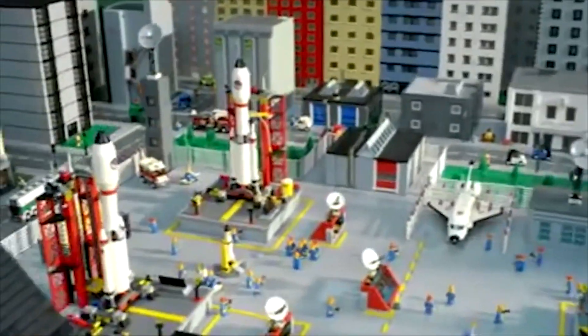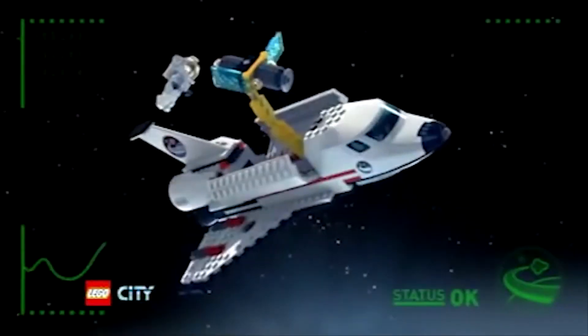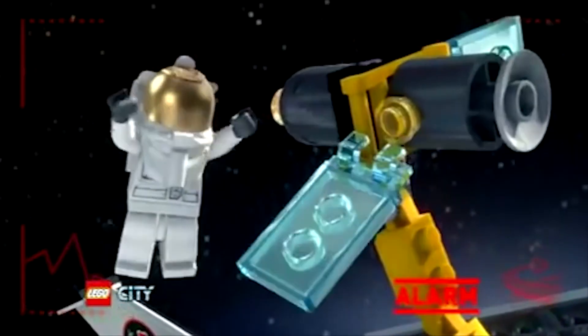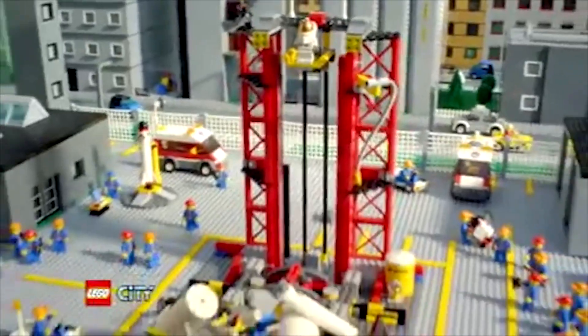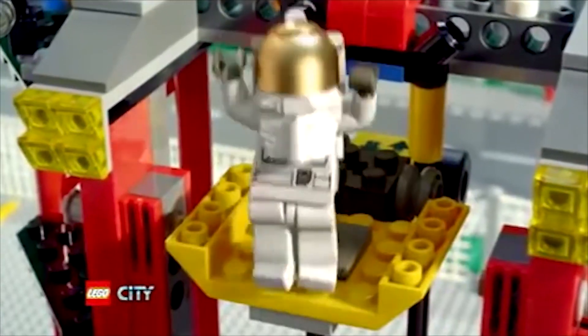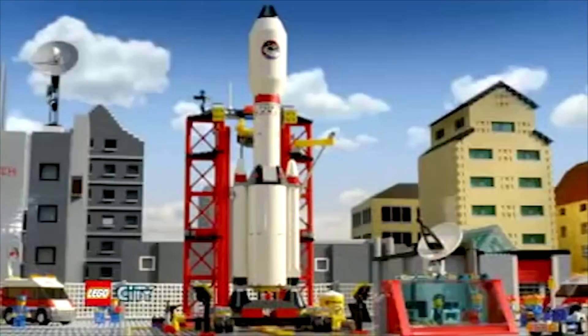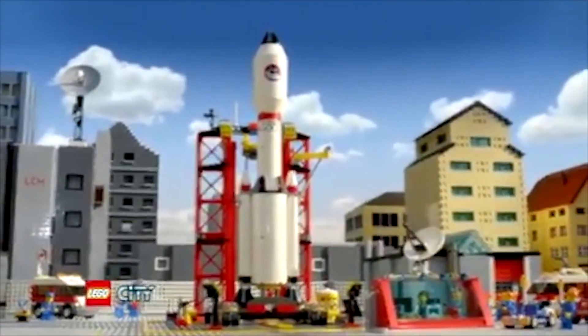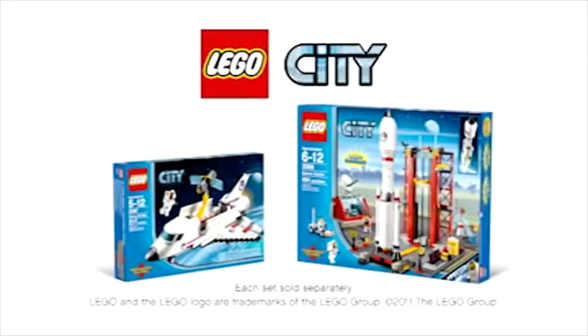The space center is always busy. The new Lego City space shuttle is ready to deploy the satellite. It's malfunctioning. Send out the astronaut. You can build the rocket, place the astronaut, ignition start, and blast off into space to make the repairs. We have liftoff. The new space collection from Lego City. Each set sold separately.